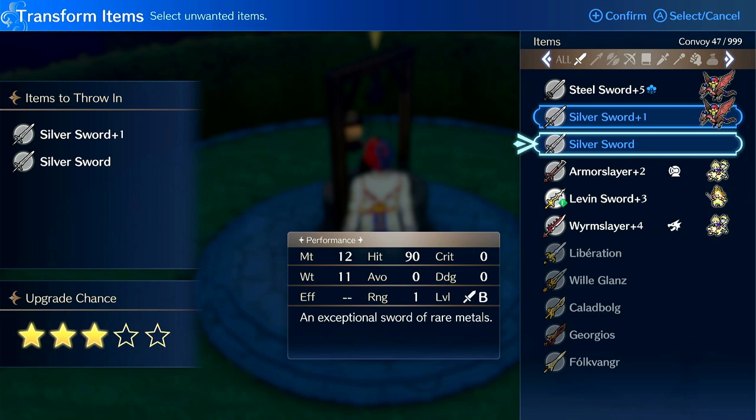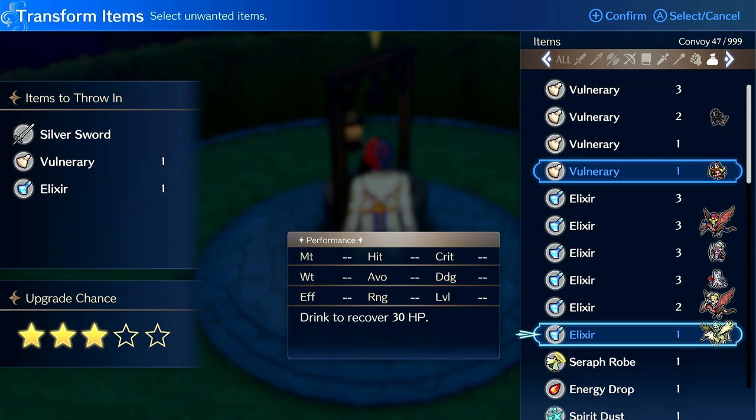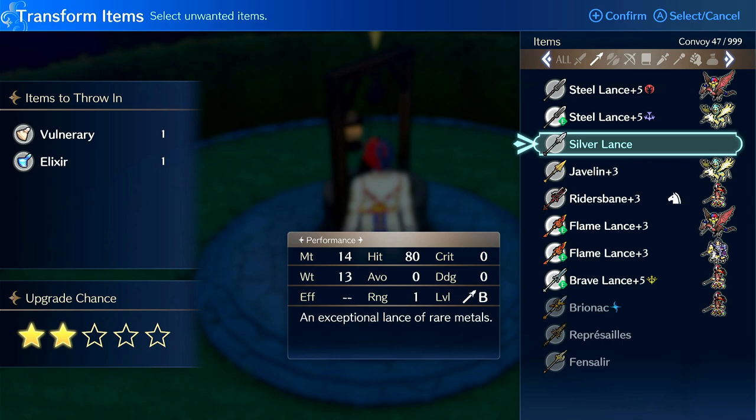It's easier to dump in 5k worth of items than it is to dump in 10k. So like a silver sword and let's see what I can patch it up with some junk. Yeah, so this gets your rank three. That's not so bad.